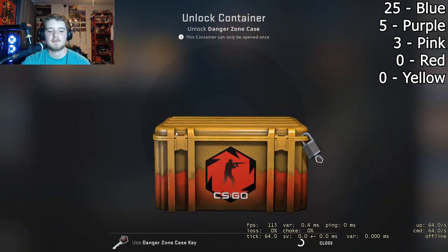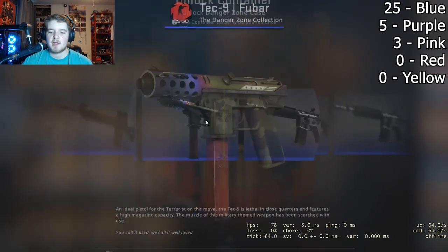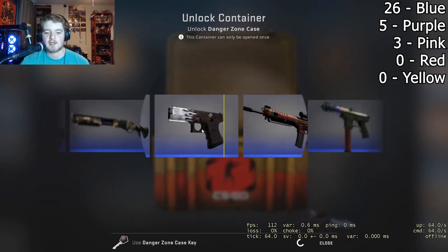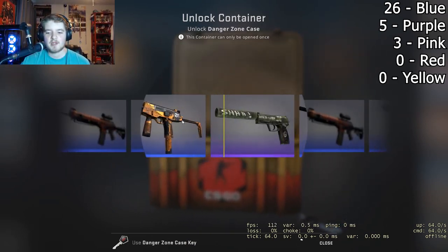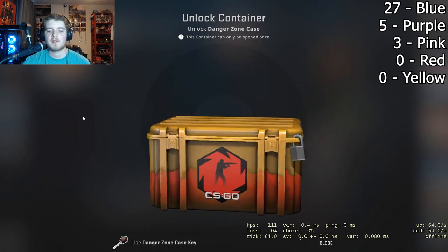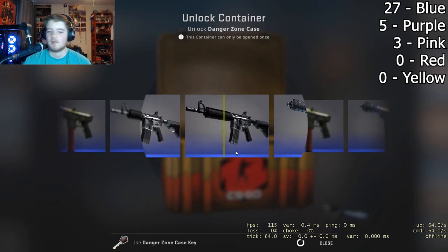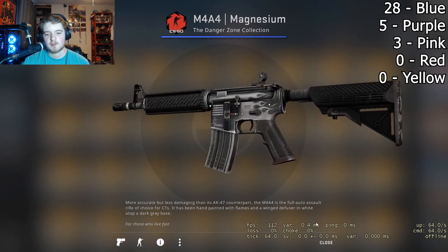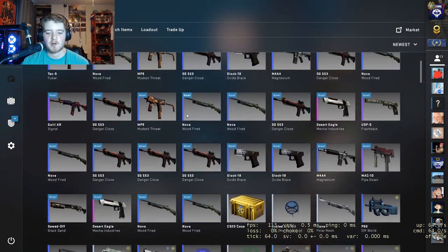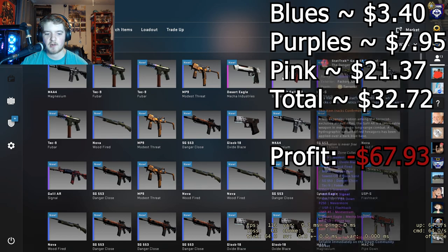Here we go — last three, something good. Last two, last case, then first key first case for the final one. Come on, Gaben please. Pink goes by — dang. No reds, lots of pinks. Looks like we didn't get too much out of that. I'm going to calculate everything at the end — figuring out how much profit or technically loss we made, because we for sure made a loss. There's another factory new. Any more stat-track? Looks like it's just that one.